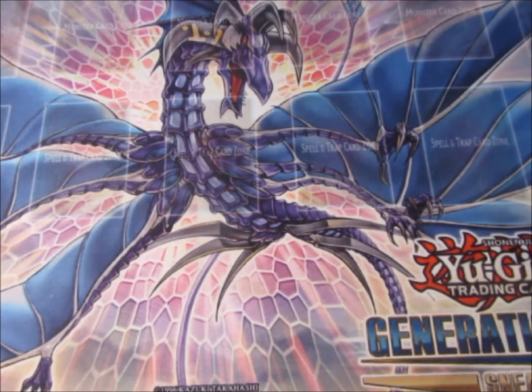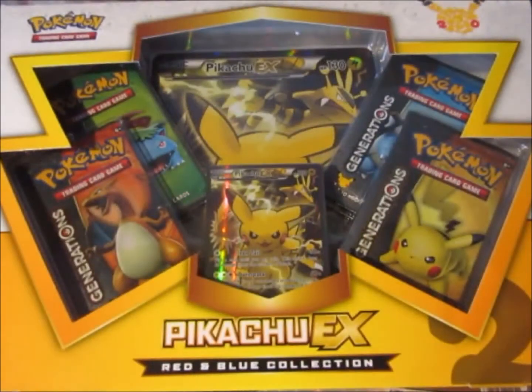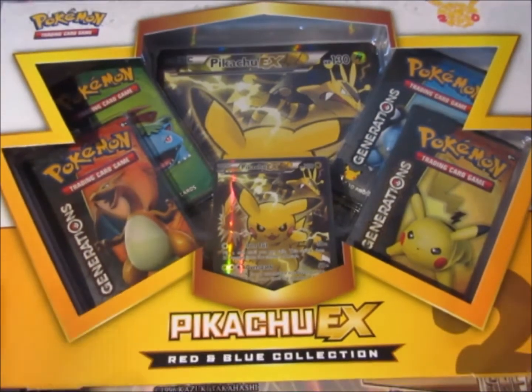With that being said, we're opening the last box of the Red and Blue Collection of the 20th Anniversary. It's a Pikachu cameo, which I think is the best one of them all — it's amazing.